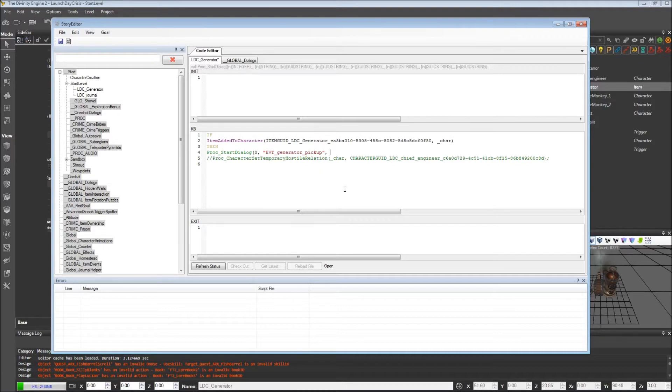For speaker one we're going to put the GUID of the chief engineer. We type "engineer" and hit Ctrl-Space, and because we've generated definitions we can find the GUID. For speaker two we put the GUID of the player, which we get from the event itself that fired. When you add an item to a character you get the ItemAddedToCharacter event — Osiris passes back the GUID of the character in a variable, and I prefer to call this "player" in this case.